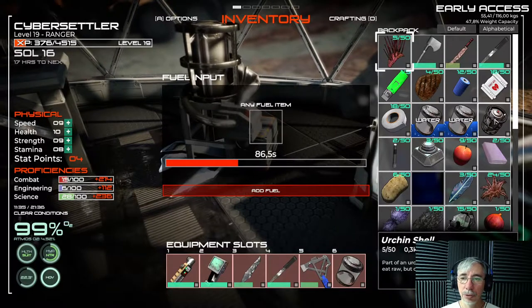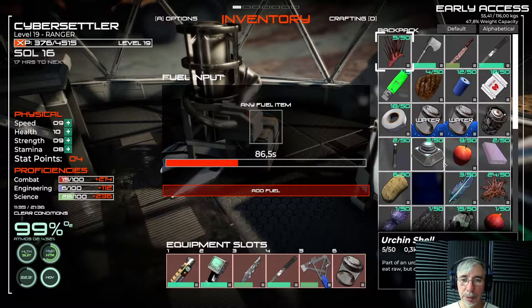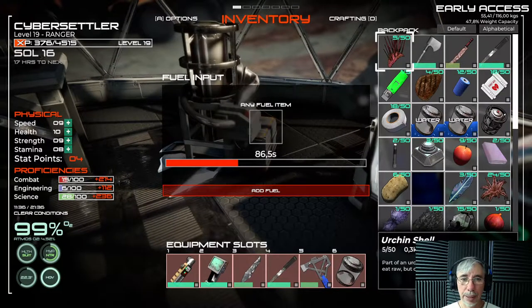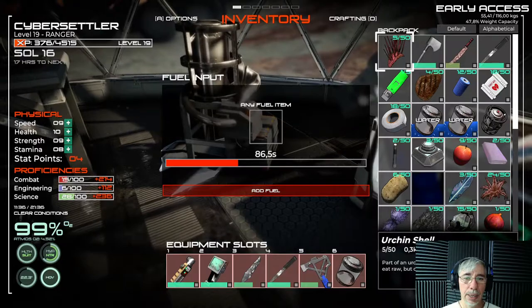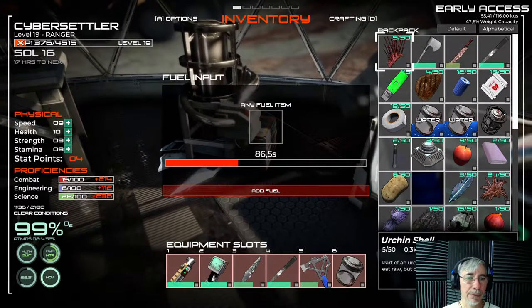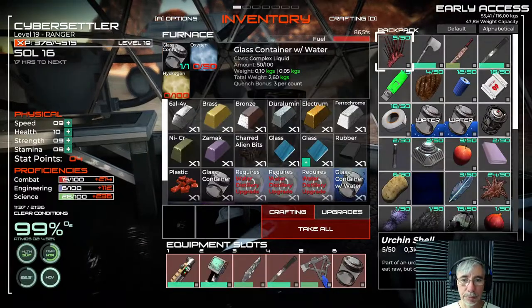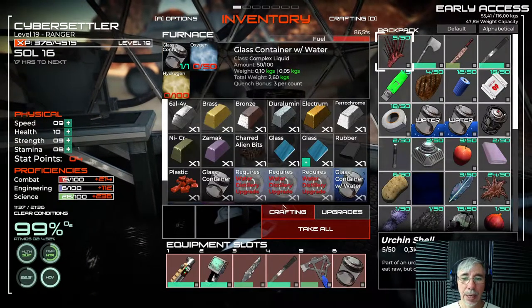You do it with a tank — you have to fill the tank with fuel like hydrogen. Then you have the main body where you can interact with it and craft different things.